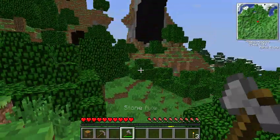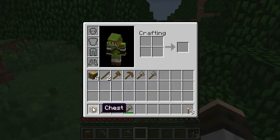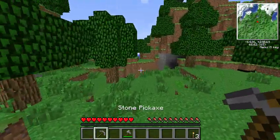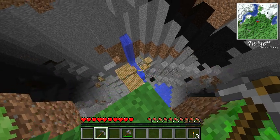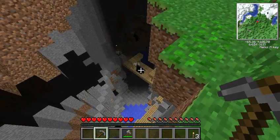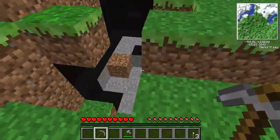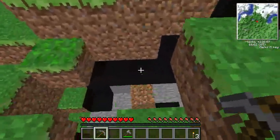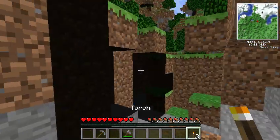Let's mine this away real quick and go get those reeds. This is a ravine already? Oh, that's good. That is a horse mob and I don't feel like dealing with it right now. This is part of the ravine, isn't it? This is just like a random glitchy area.